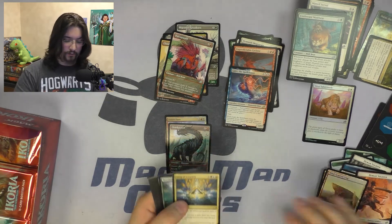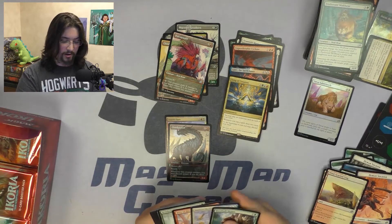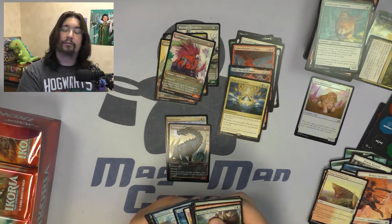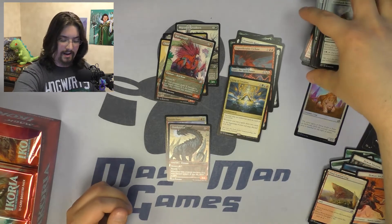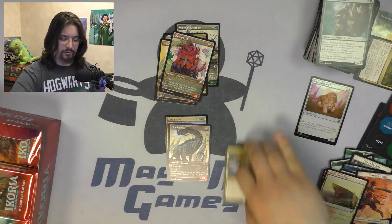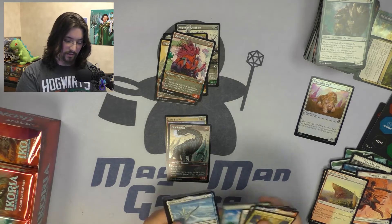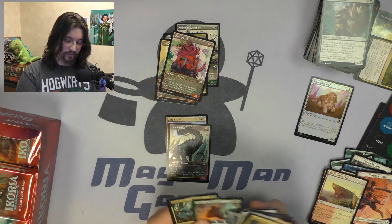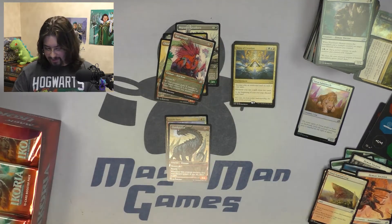Pack thirteen — Song of Creation as our rare, a very interesting rare. There are quite a few decks that build around it with some interesting success. So far we've seen one Mythic for the box — still hopefully we'll get more Mythics coming.